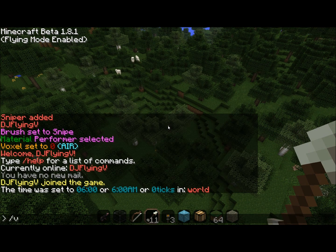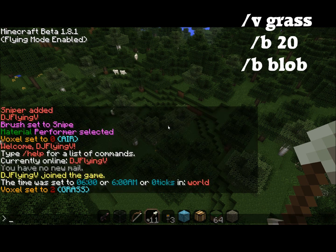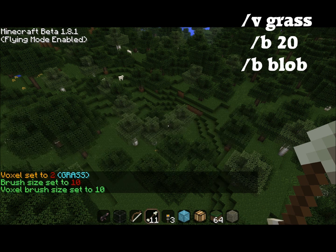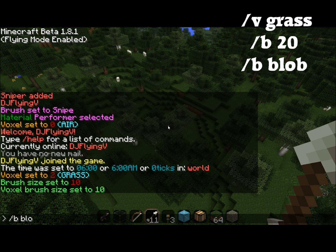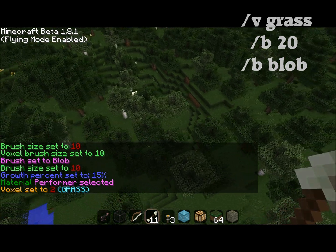So what I'm going to actually start with here is the command slash V, and then I'm going to choose grass. So this is where you would choose anything you want from grass to water to snow to whatever. And then I'm going to do slash B10 and hit enter, and that's the size of the brush that I'll be working with. And then to get to the blob brush, just do slash B, space, the word blob, enter.